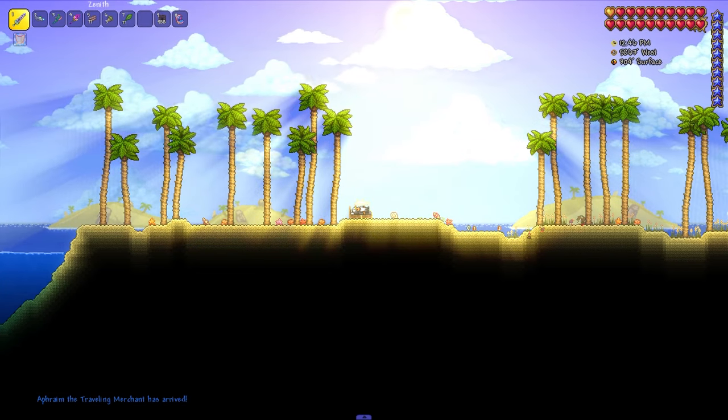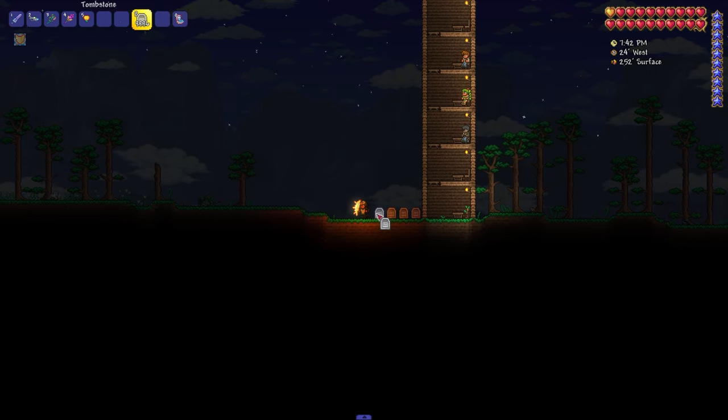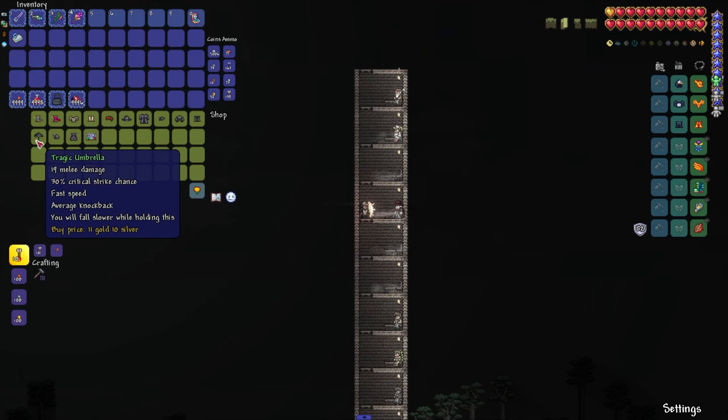Now we need to wait until he moves into the house. And here he is. You also need to remember to put up tombstones to create a graveyard biome.